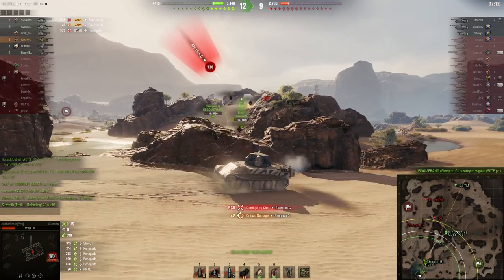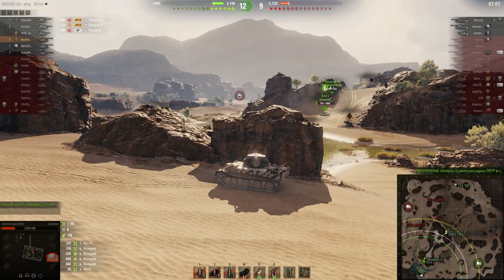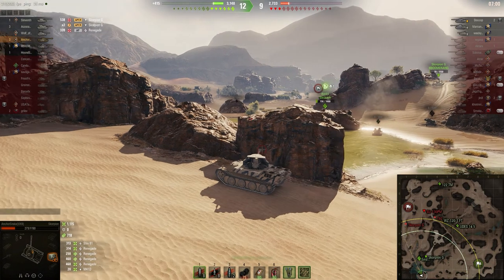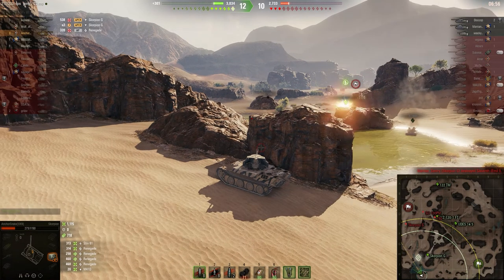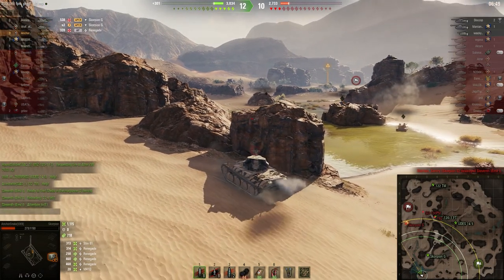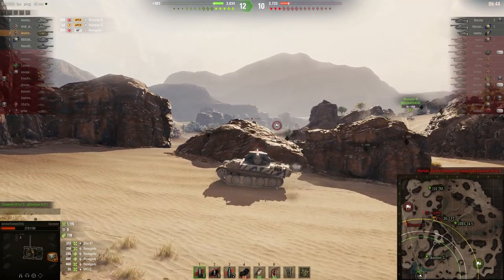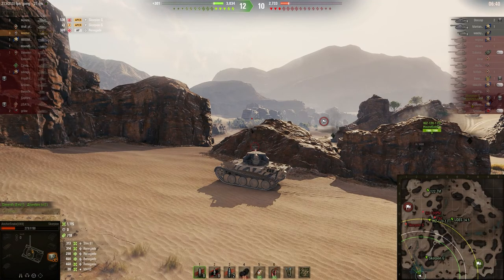The enemy Scorpion G smashes me in the face for 538 shooting HE — all I can say is thumbs up to you buddy, good shot. I bounce a shot on the 50TP Prototype — it is what it is. Looks like the Scorpion probably took out one of our teammates, which is not good. Now we're back up by two.